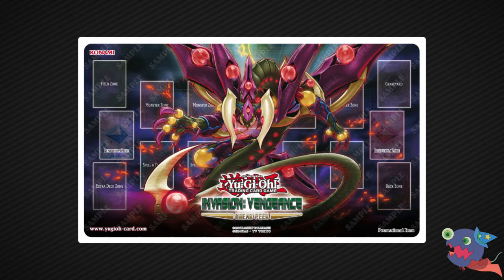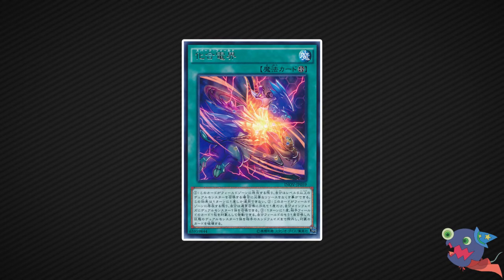But there are a few problems with that. I sadly haven't had enough time to make such a complex video, and second, not all the cards and rarities were known. We still know most of them besides Ultra Rares and Secret Rares. So instead I'll give you the top 10 cards for the Invasion Vengeance Sneak Peek. All of the varieties — common, rare, and super rare — are included in the list.